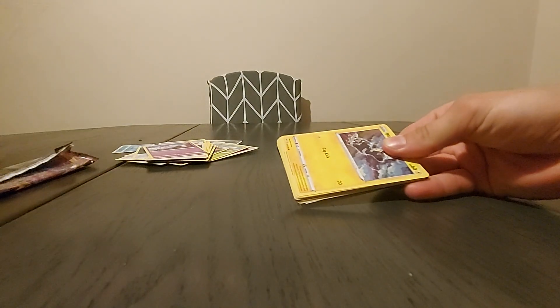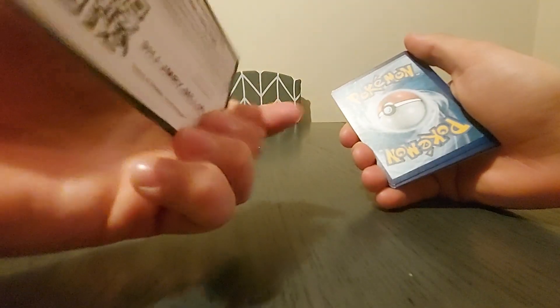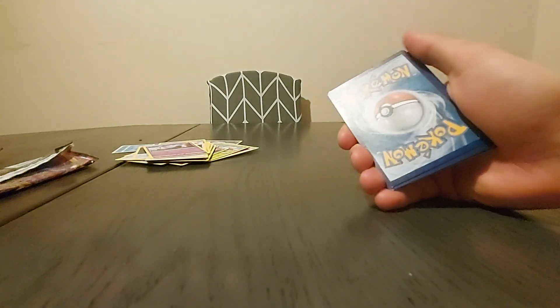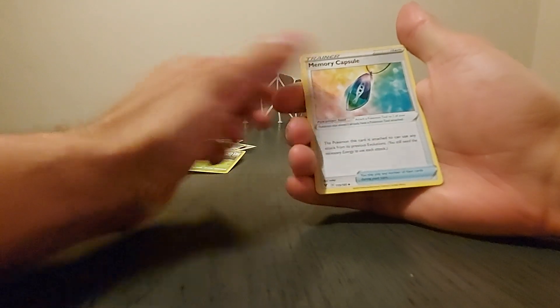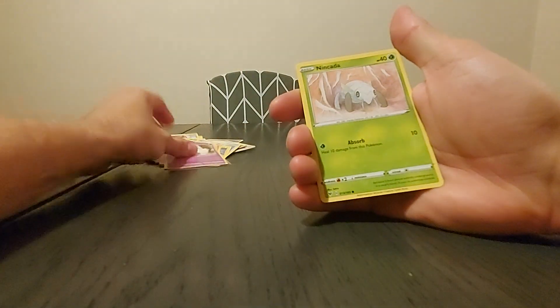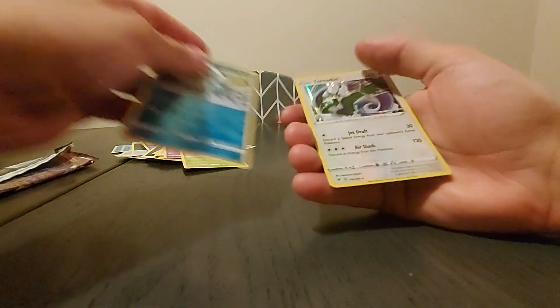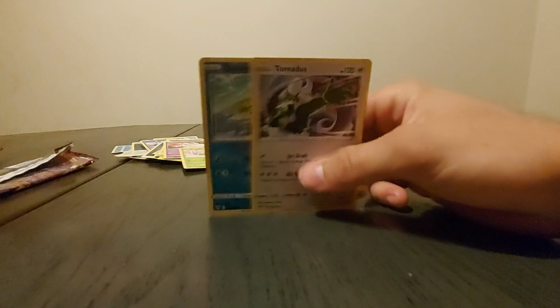Last pack — I only got four of these; they didn't really have any other ones in stock. It was mainly just Sword and Shield Battle Styles, which is pretty much what we've already opened. Another white and green code. Four from the back — Dark Energy, Shuckle, Nuzleaf, Memory Capsule, Blitzle, Slugma, Beldum, Macellery, Nincada, a Reverse Holo Oshawott, and a Holo Tornadus. Not bad.